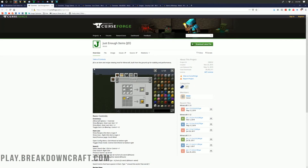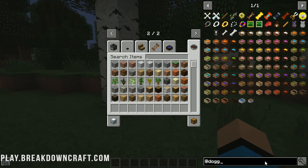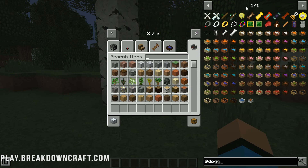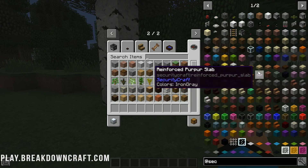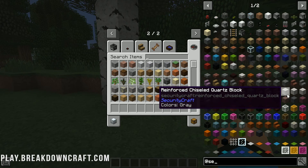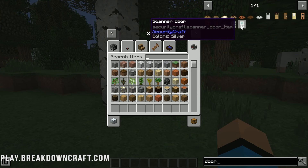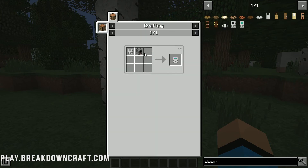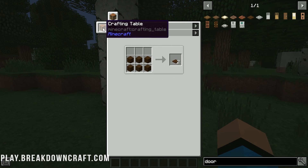First and foremost, we have Just Enough Items. Just Enough Items is a really cool mod because it allows you to know what crafting recipes you need to actually get that item in-game. It's also helpful for knowing what items are in Minecraft. If you install a few mods, they're going to add items into the game, and it's hard to keep track of what mods go with what items. Just Enough Items does all of that for you, allowing you to search for mods, search for specific items in mods, all sorts of stuff.